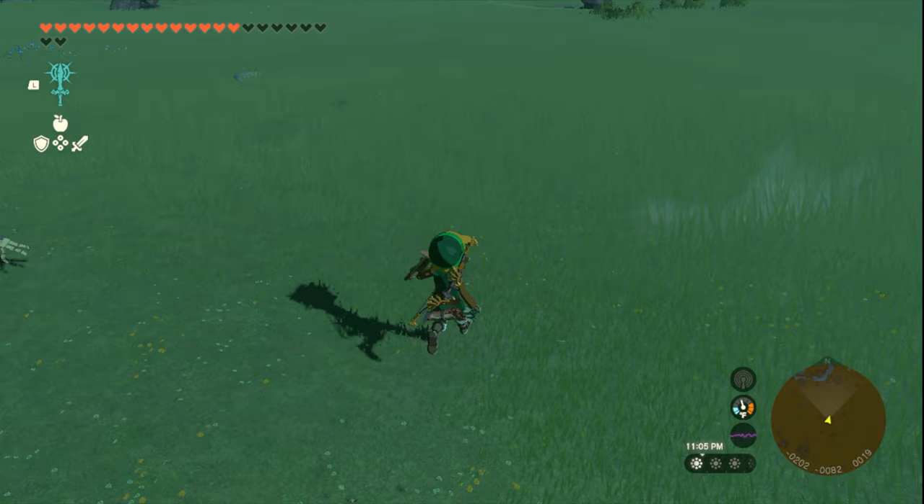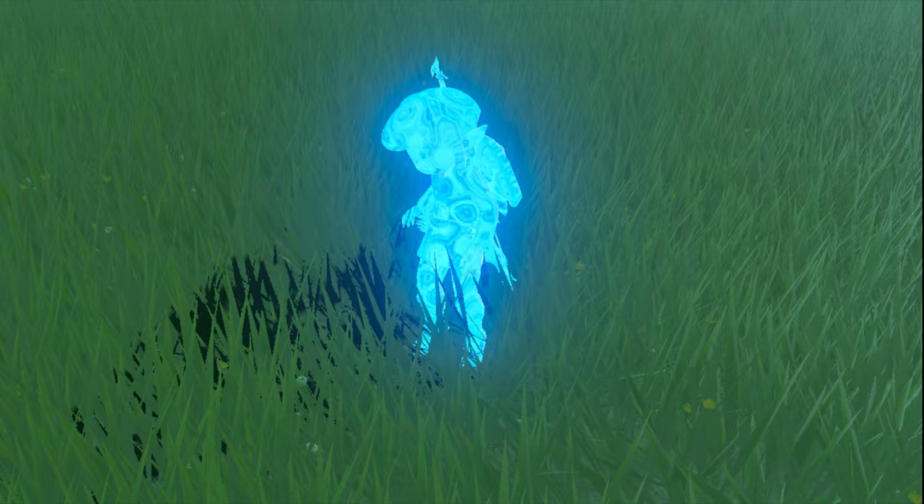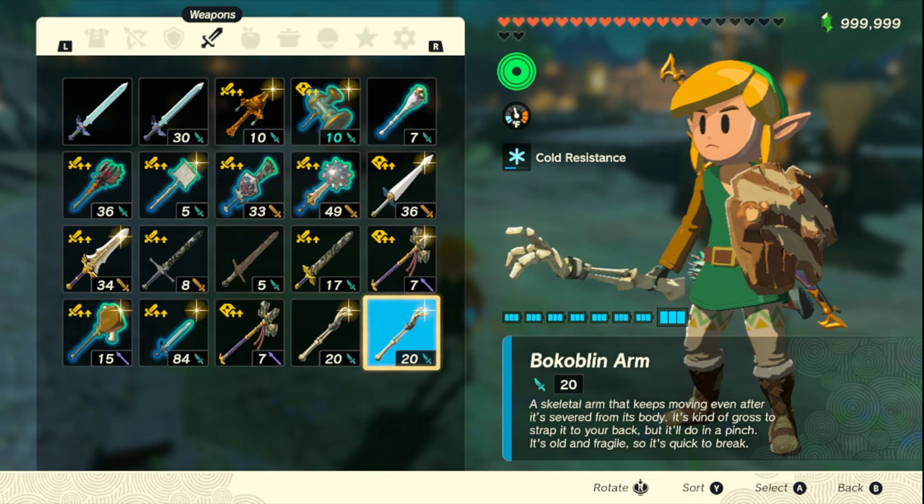Okay, now you go to Lookout Landing, and drop the weapon with the fused shield or bow on it. After that, you pick it up.